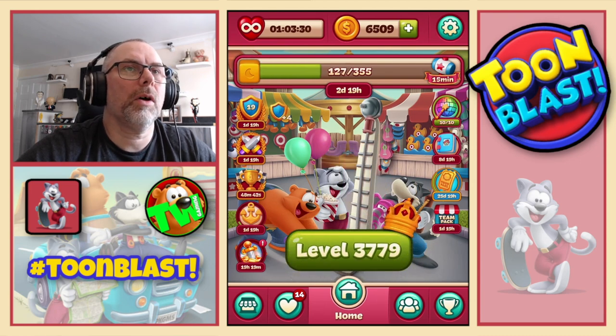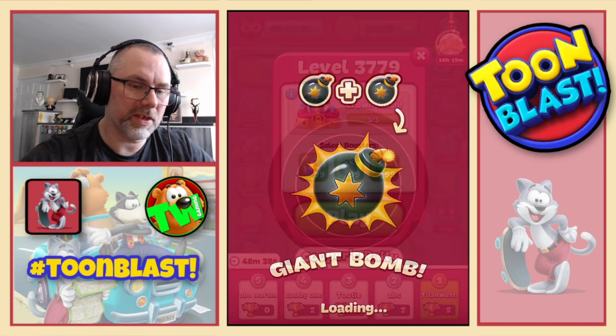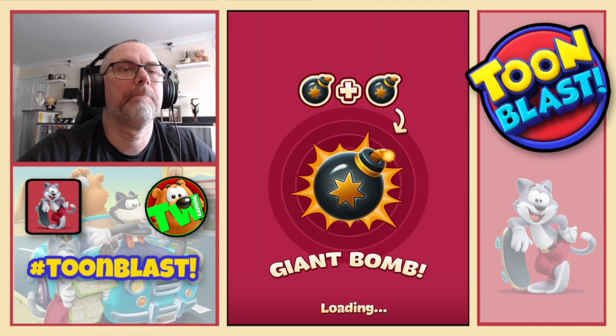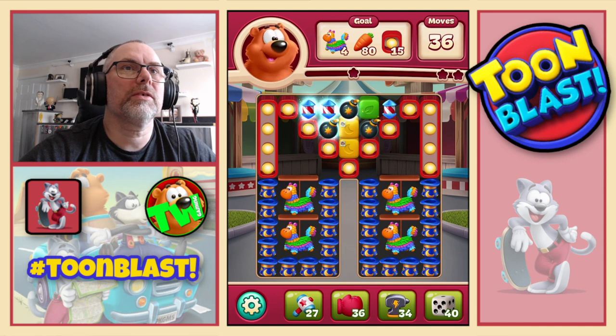65 yellow blocks along with all the other good stuff. We now move on to 3779. Where we're going to need piñatas - large ones, carrots, and light bulbs in billboards.